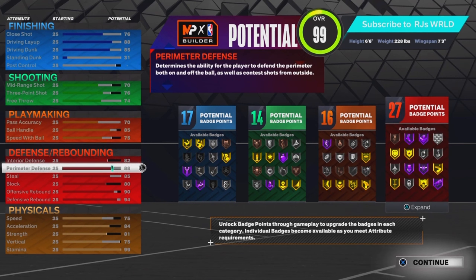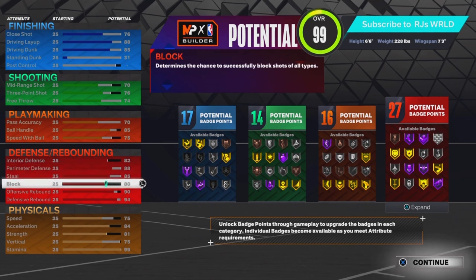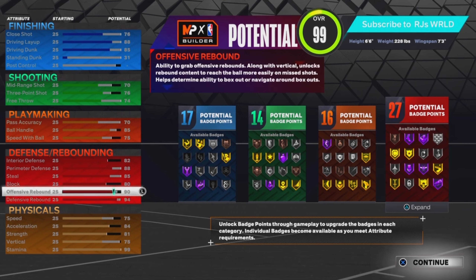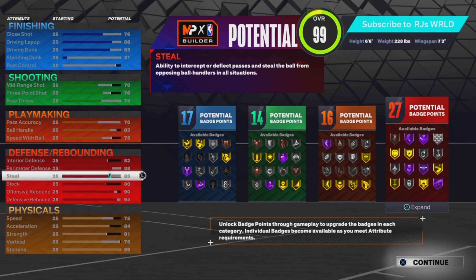For defense, I have an 82 interior defense, 88 perimeter defense, 85 steal, 80 block, 90 offensive rebound, and a 94 defensive rebound. You get 27 defensive badges. The defense goes crazy — you can play the perimeter, play the paint, grab boards, and you have box out beast on hall of fame. You'll be able to get boards, blocks, and steals, so if a big man tries to rush the paint you can just tap square.